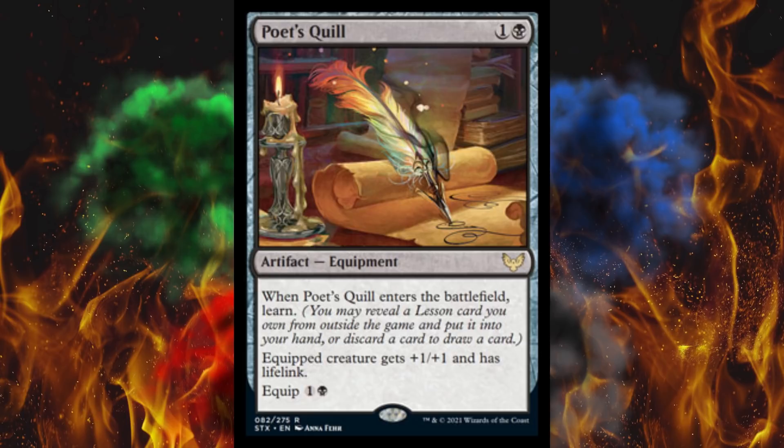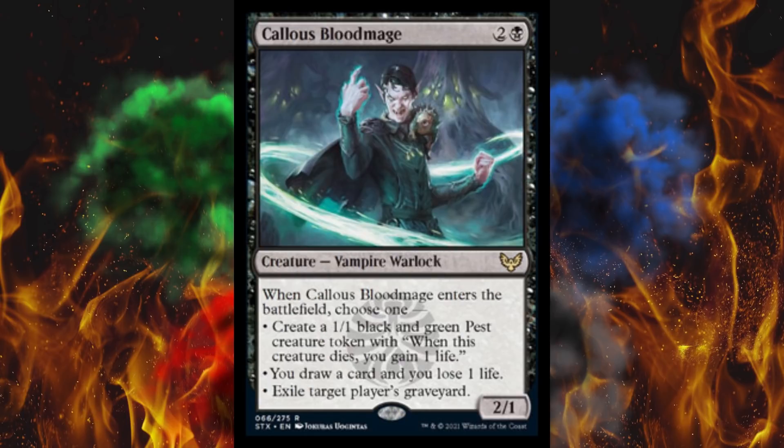Next up, Callous Bloodmage. Put your ear right up to their artwork and you can just hear 'I'm so emo.' Anyway, Vampy Boy here is a 3-cost 2/1 vampire warlock. When it enters the battlefield, choose one: create a 1/1 pest, or draw a card and lose 1 life, or exile target player's graveyard. That's definitely utility, but then you're stuck with a do-nothing off-tribal piece. I guess maybe warlock tribal — we haven't really seen anything that would indicate that.